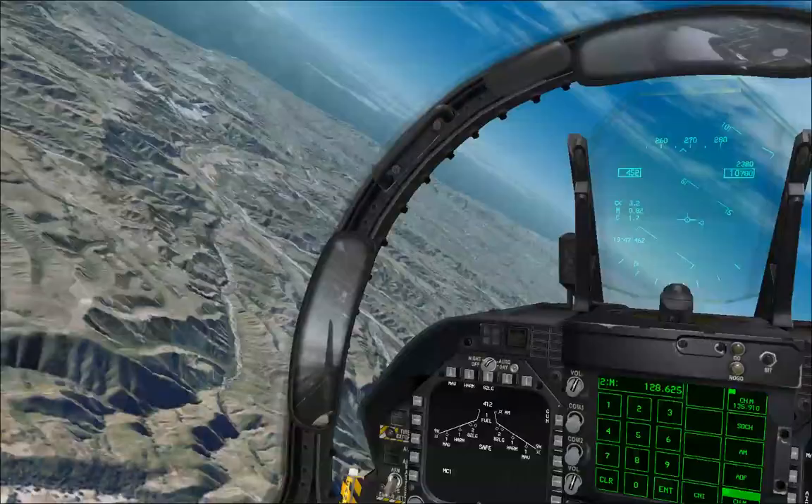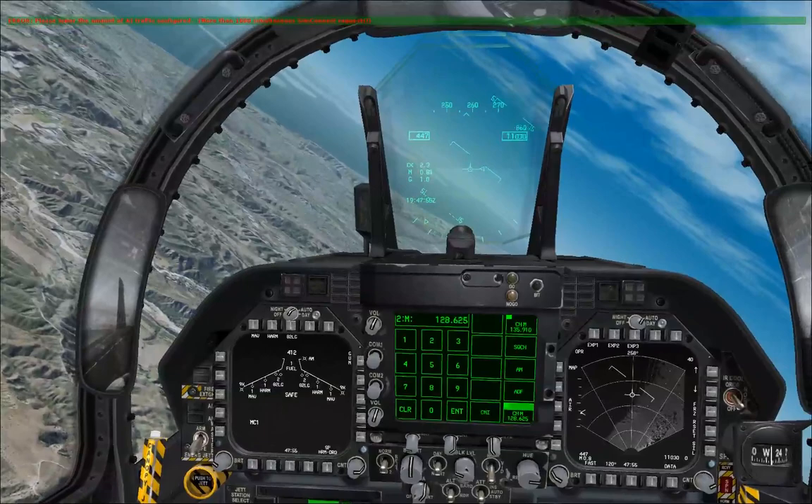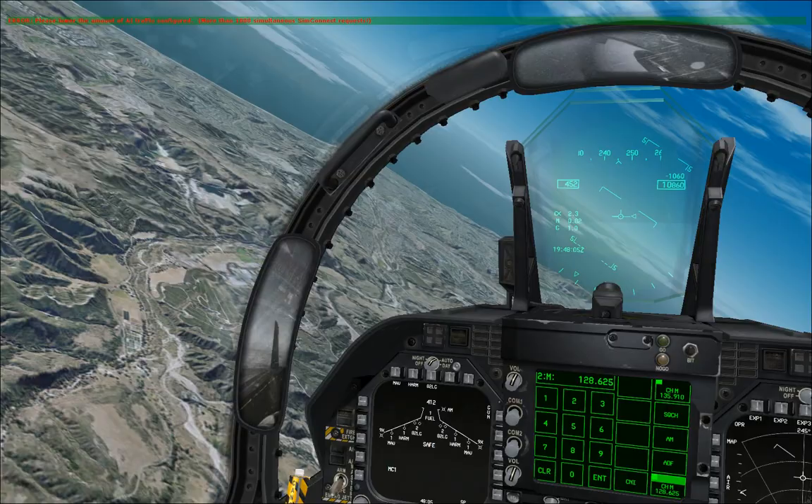On the left DDI here, I've got the stores config page, where you can see I have a couple HARMs loaded and a couple Mavericks. And on the right hand side, I've got the air-to-ground radar, which is currently in surface mode, scanning for terrain features.